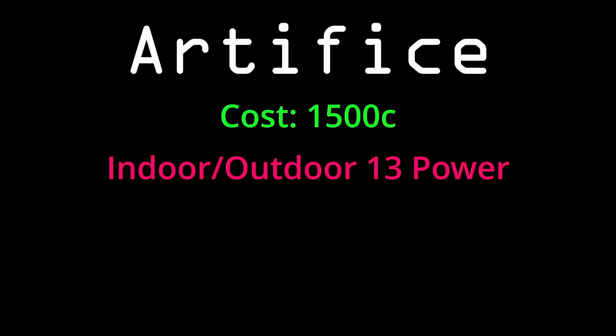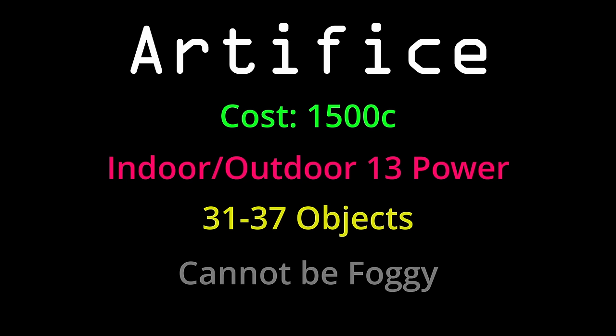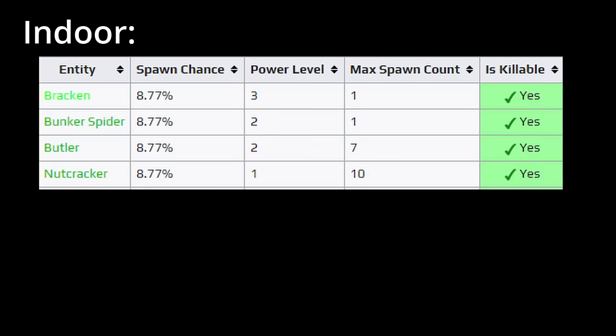The moon costs 1500 to route to, has an indoor and outdoor power of 13, has 31 to 37 objects, and it cannot be foggy. The most common indoor enemies are a tie between bracken, bunker spider, butler, and nutcrackers.